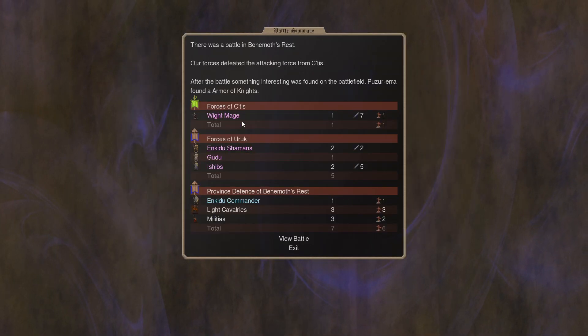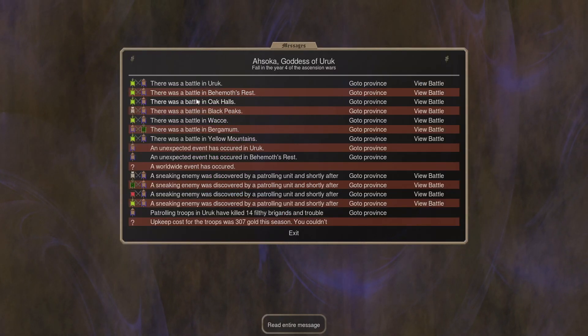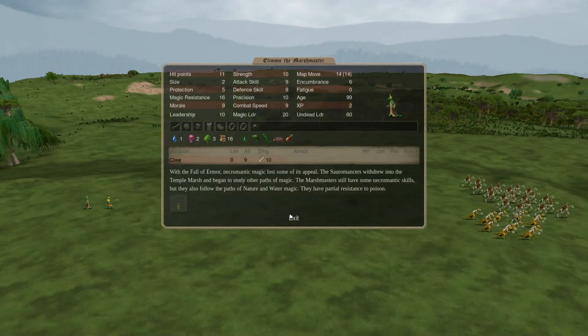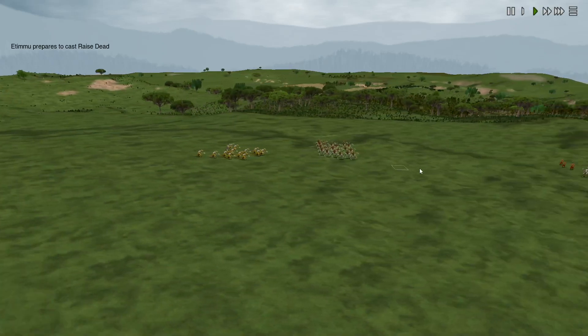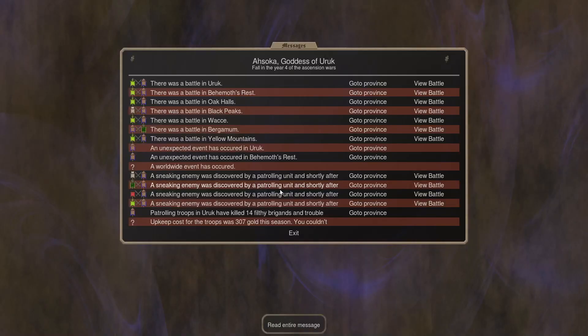So we kill this White Mage and we get a little bit of armor. Then we go into the Oak Halls, where we have a Satisf raiding party with some long-dead horsemen and the very good elite warriors. It's just a little bit of PD, so they clean up.